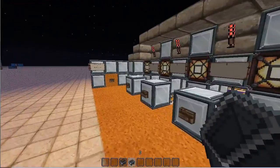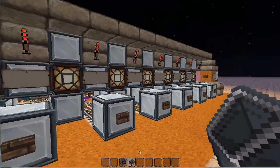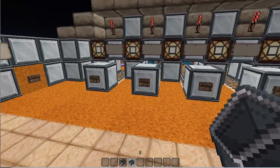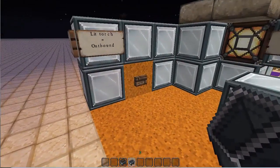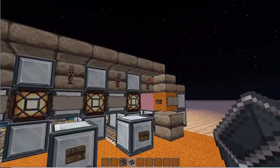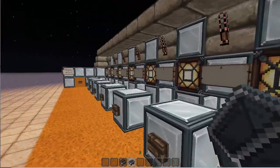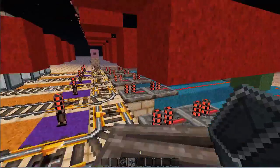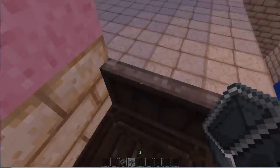The good feature is that there's a reset on each individual light, so if you don't send all six minecarts you can still reset it. However there's also a total reset that will switch all of them and make it safe to depart, so you can get back in your minecart, send yourself back, and you're back in the mine.